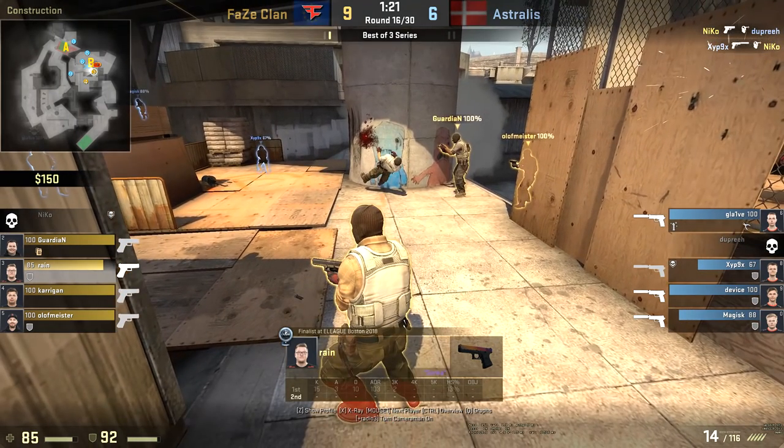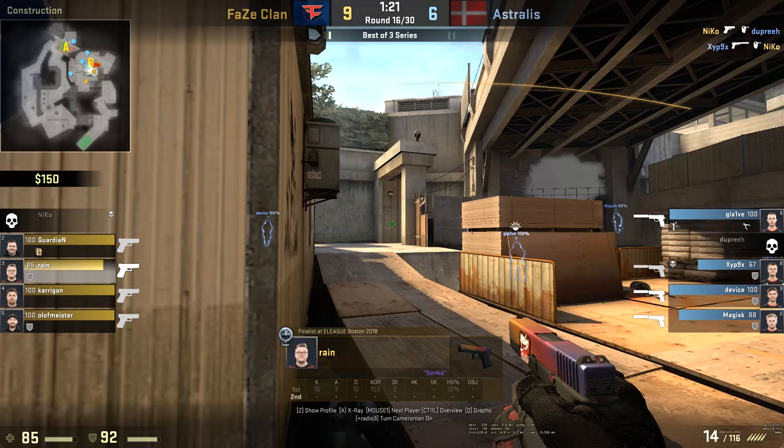Niko just got to that position — he's been taken out by Zipex. You can see the timing from Rain: he changes his focus to the entrance onto the B site from the rotators, once Niko gets in position to potentially fight with Zipex, because he knows he's no longer the first point of contact.